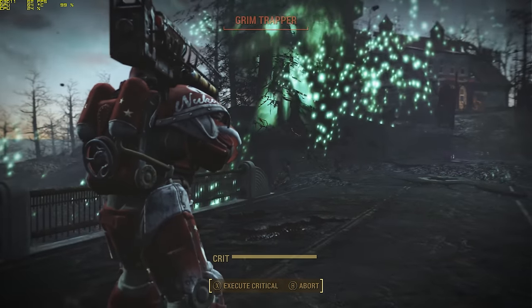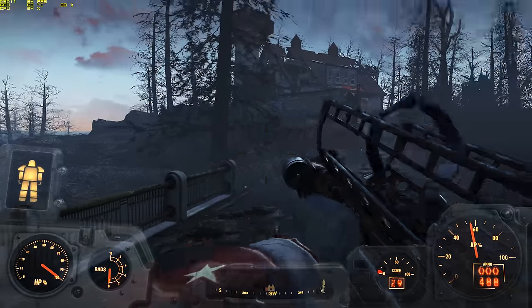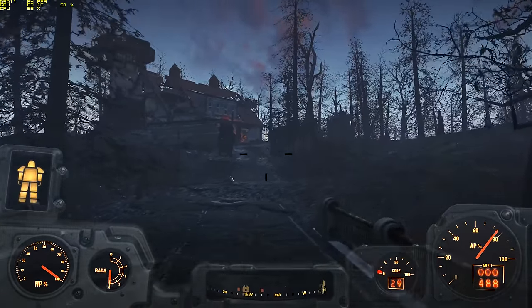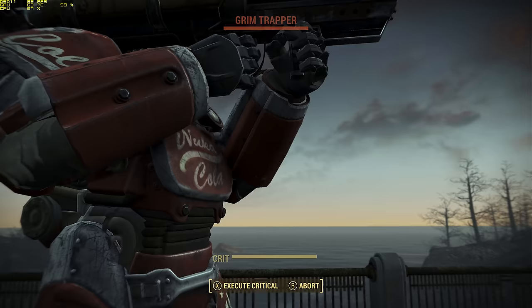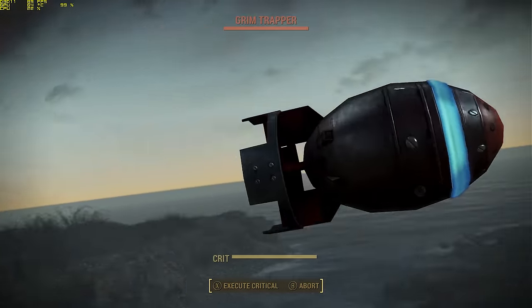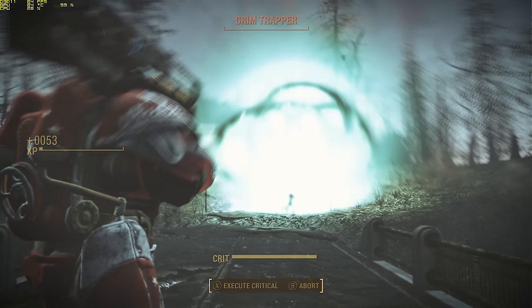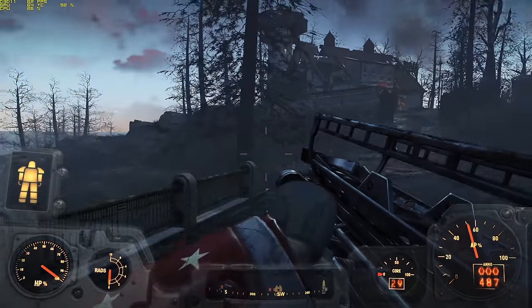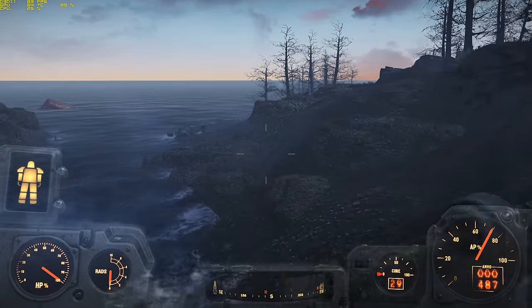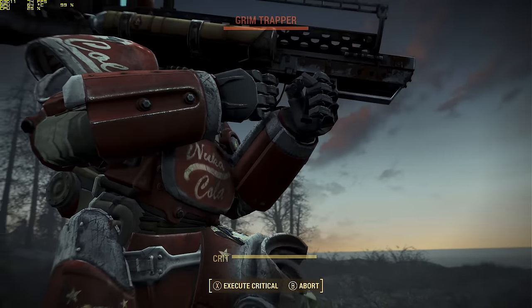Before we start, this list is going to include both non-unique and unique weapons from Fallout 4's vanilla game and its DLCs. However, where appropriate, I will mention a few legendary variants that are worth seeking out. Also, this list will only focus on guns that are compatible with the Heavy Gunner perk, so powerful and large-looking weapons like the Gauss Rifle or Railway Rifle won't be included, but things like the Minigun and Fat Man will.